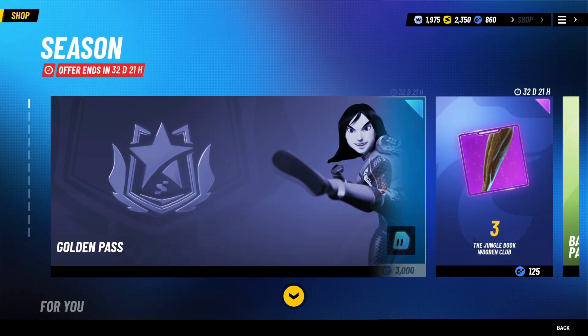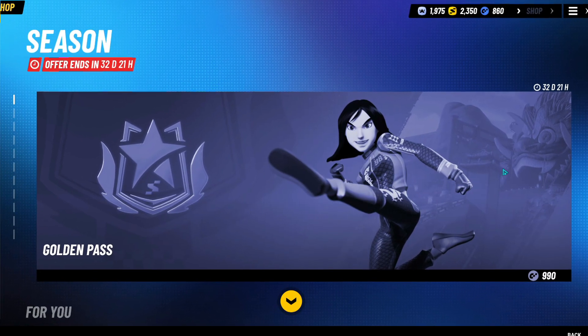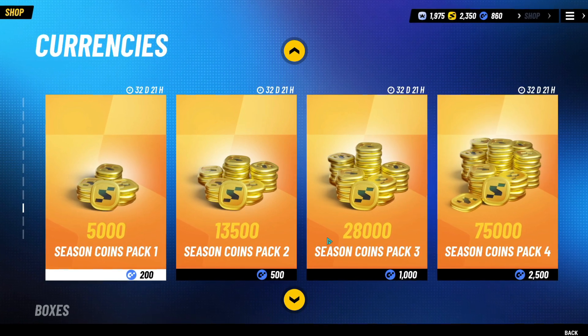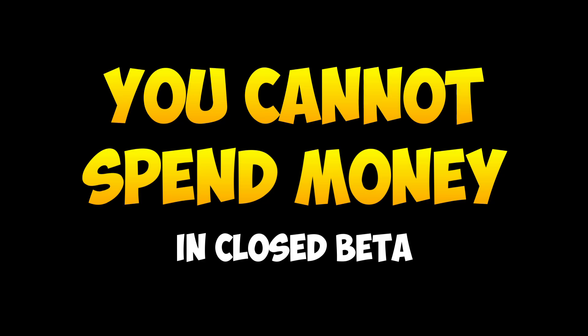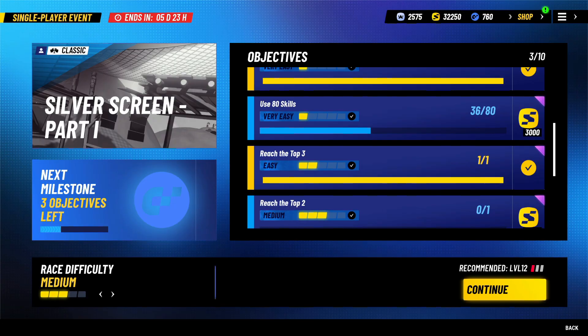This currency is probably going to be the one where you buy with real-life money. The reason being is that it is actually used to buy the battle pass and more Seasonal Coins, which I'll be sharing more about later on. So far in the closed beta, there is no way to spend real-life money yet, so these coins are earned through playing events, achievements and such right now.